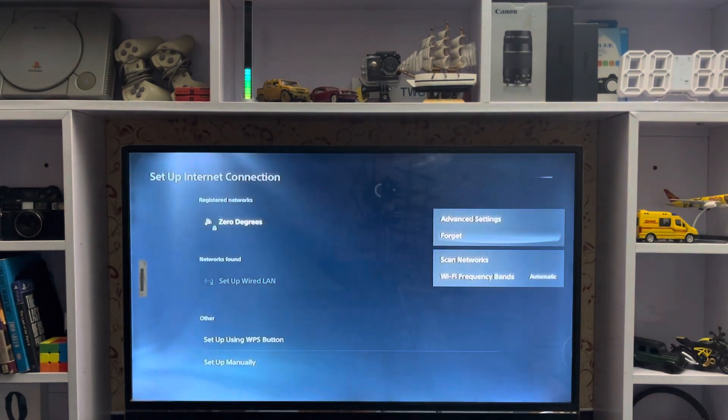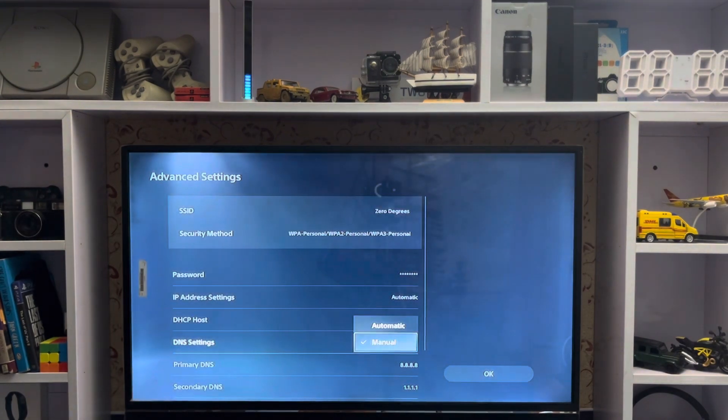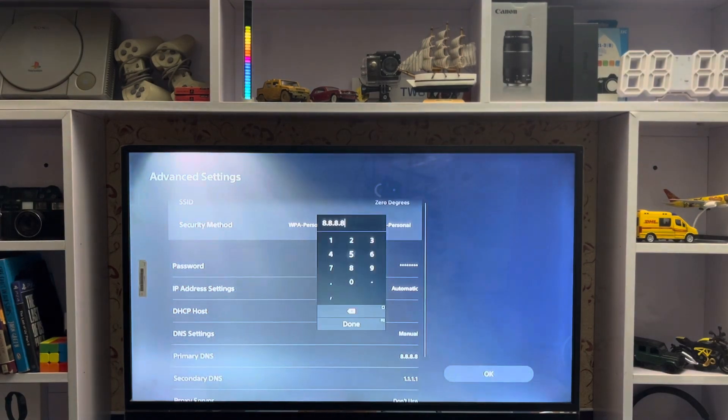Go to the advanced settings, set the frequency to what you want. Then go to DNS settings — you'll see it's set to automatic — and switch it to manual.